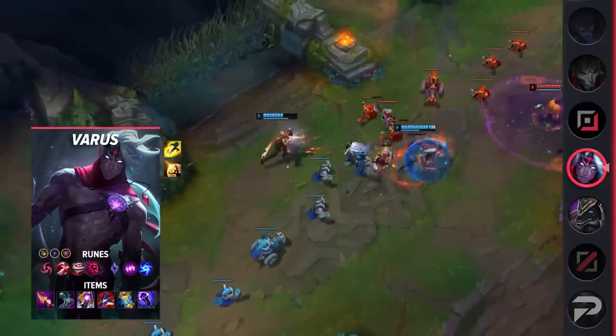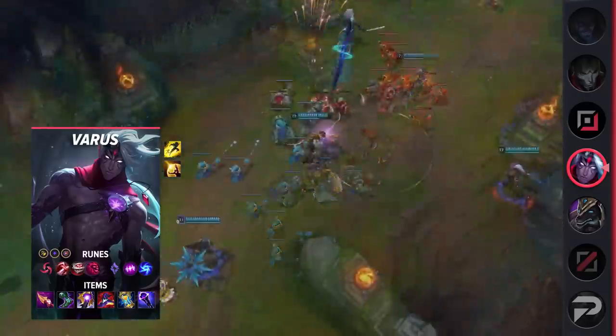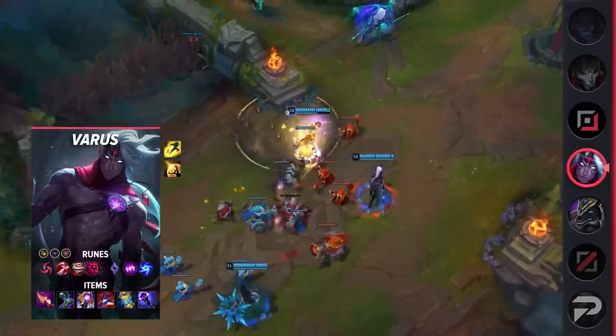For runes, take Hail of Blades, Taste of Blood, Eyeball Collection, Ultimate Hunter, Absolute Focus, Gathering Storm, Attack Speed, Adaptive Force, and a Defensive Rune of Choice.